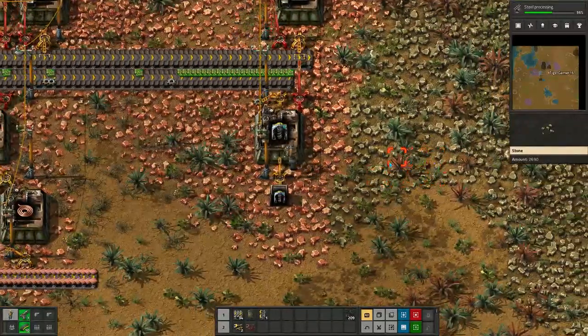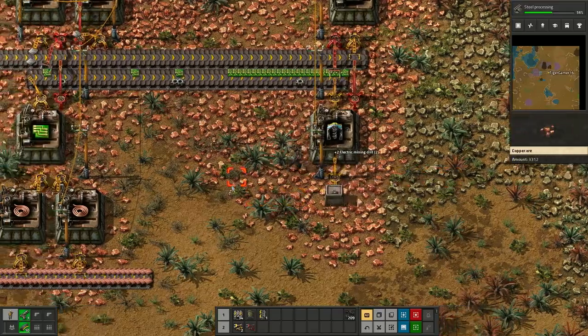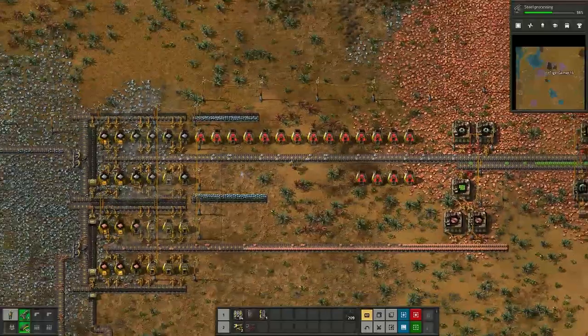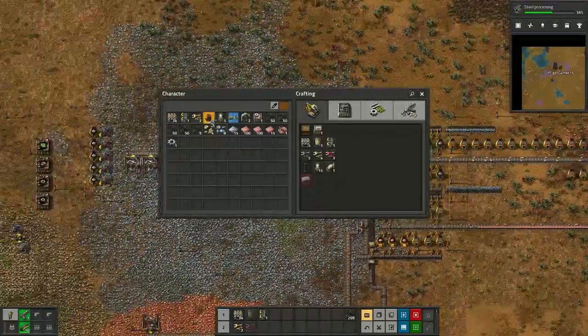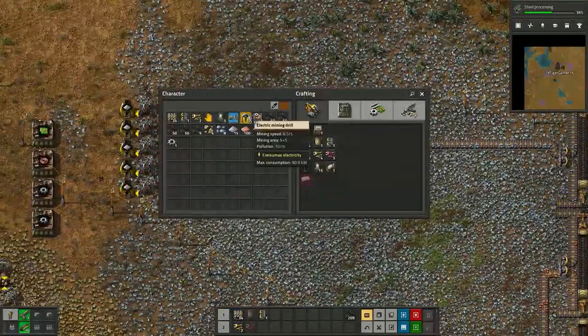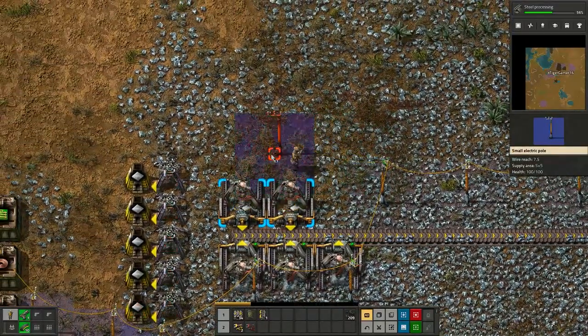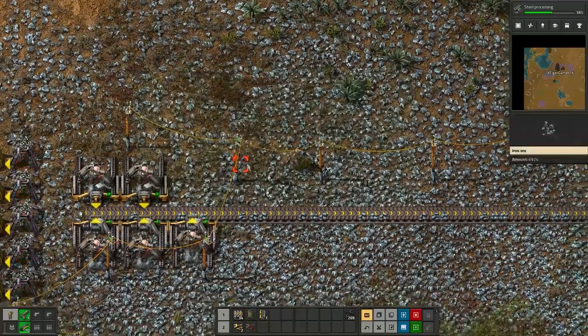It's also a very good idea to start up all main miners early, since we need a lot of them considering we need a lot of resources. At this point you want to start automating, so you make your life a lot easier and you're constantly increasing production like this.